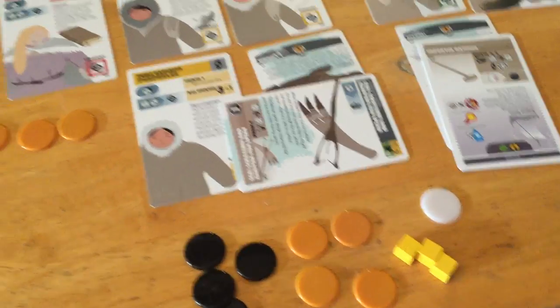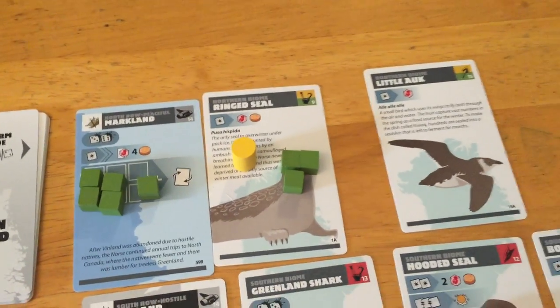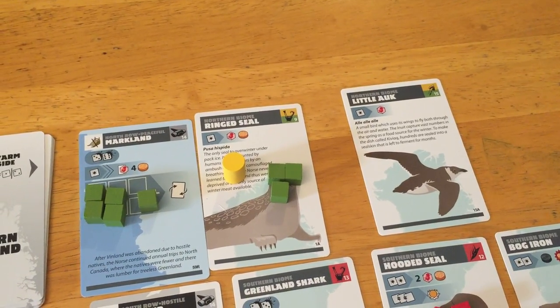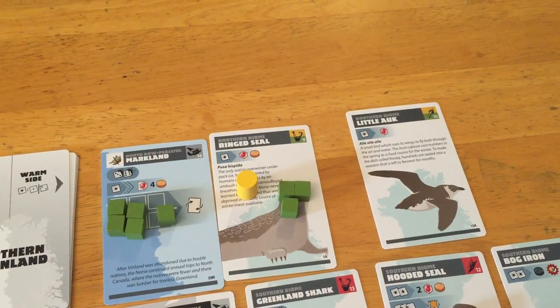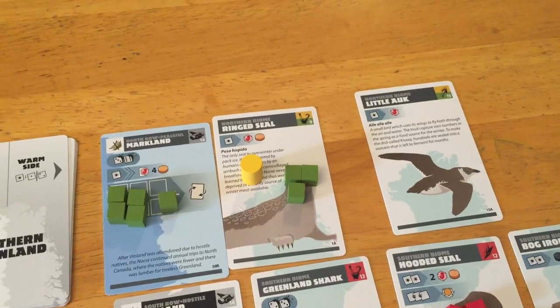Let me get one more from the pile to place in this attack there. We're going to rumble. We get to go first. We could negotiate with them, but I don't really have anything to offer — I don't really want to give them iron or anything. I think I can maybe suffer a loss and I'm not too worried about that.